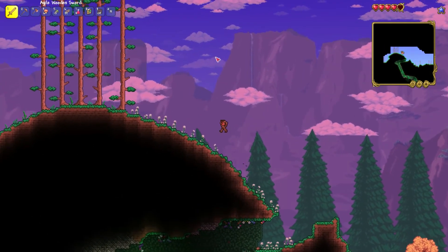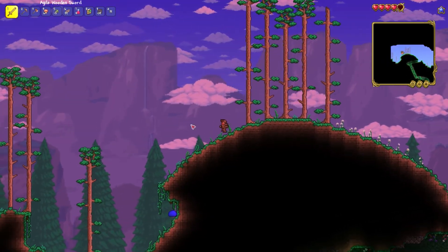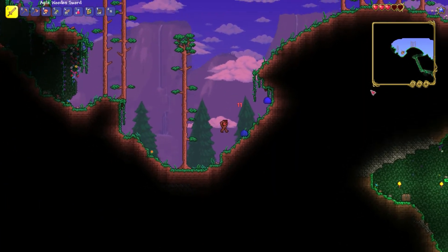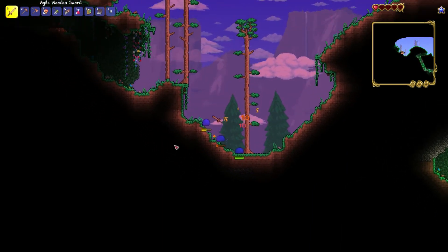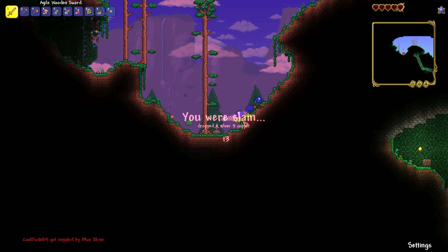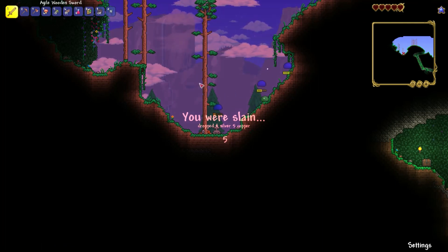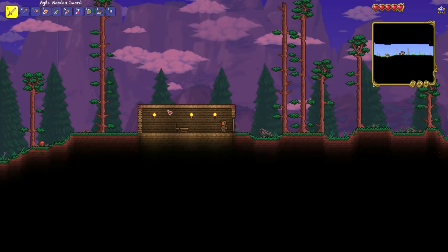All right, we are out of that cave and now we're gonna explore more — and we might die. This is expert mode, these guys have like 50 health. Oh shoot, I'm gonna die again! That's death 2. Wow. I really need to step up my game here. Oh boy, they just stole my money!